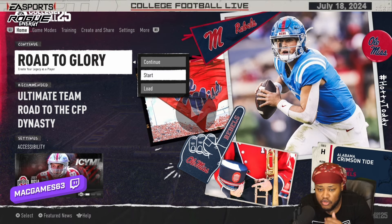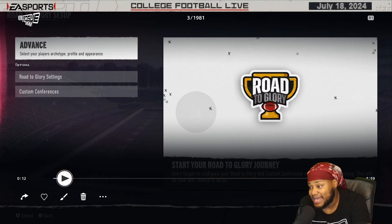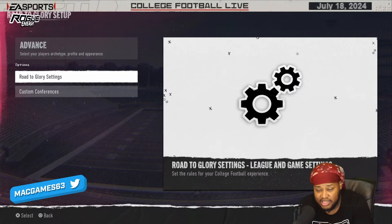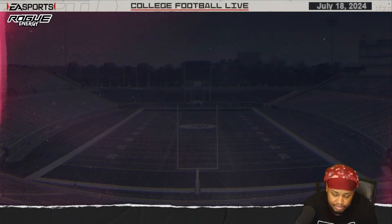What you want to do is go to Road to Glory and click Start. Create a new character, then go to Road to Glory settings and make sure it's on Heisman, five minutes. Make sure it's on Heisman, five minutes when you start this up. It could be elite, it could be underdog, it could be anything.